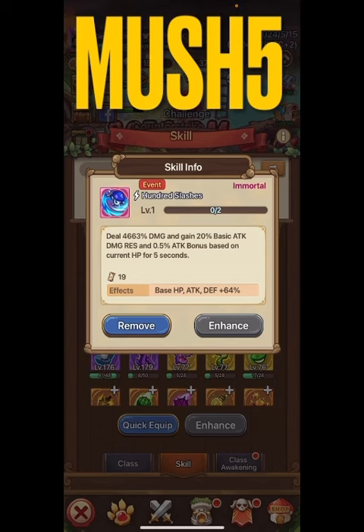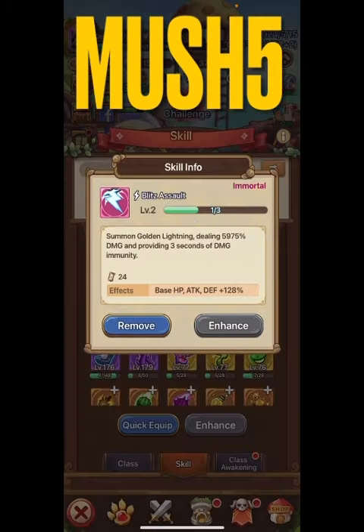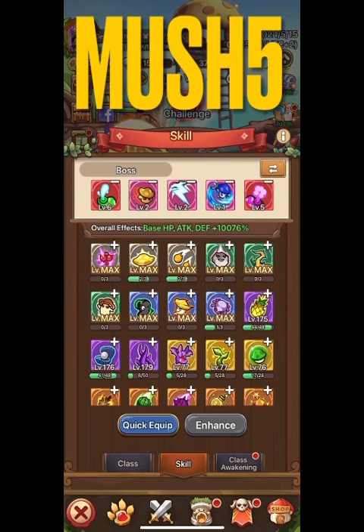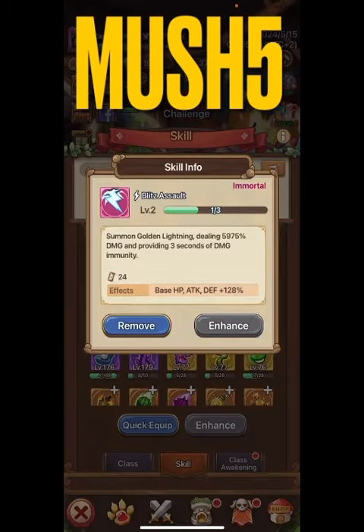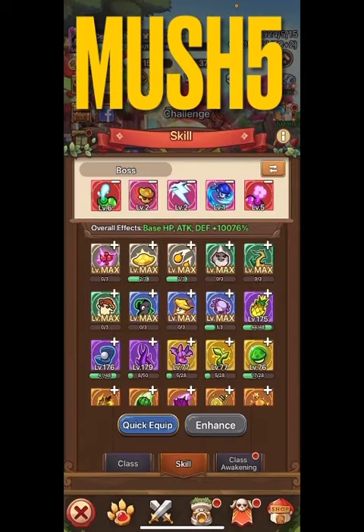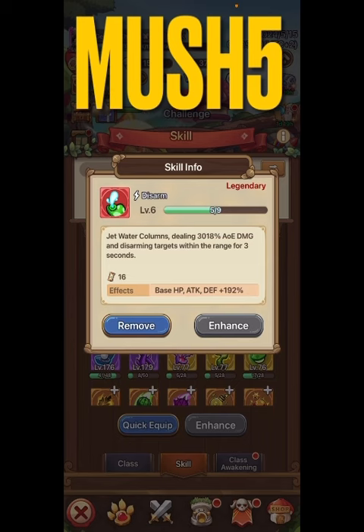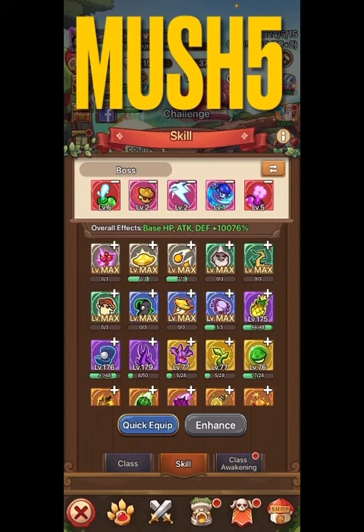We're going to use Blitz but put it on a timer. Blitz lasts three seconds — immunity and disarm. Dazzle stuns for one and a half seconds, and Disarm disarms the targets for three seconds. So we have a three-second, a three-second, and a one-and-a-half-second effect.